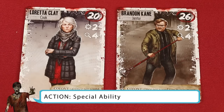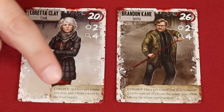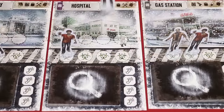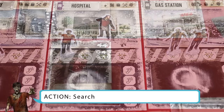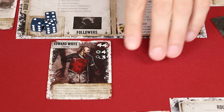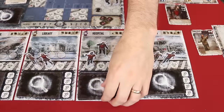Each survivor you control has a special ability explaining where, when, and how it can be used. If there is a number listed before the ability, you must spend an action die of that value or higher to use it — unless stated otherwise, you may use that ability more than once per turn as long as you pay the appropriate die each time. If no number is listed, an action die is not required. If you have a survivor at a location other than the colony and there are cards in its deck, you may take one by performing a search action, spending a die equal to or greater than the search value shown beside the magnifying glass. You then draw the top card and may add it to your hand right away.